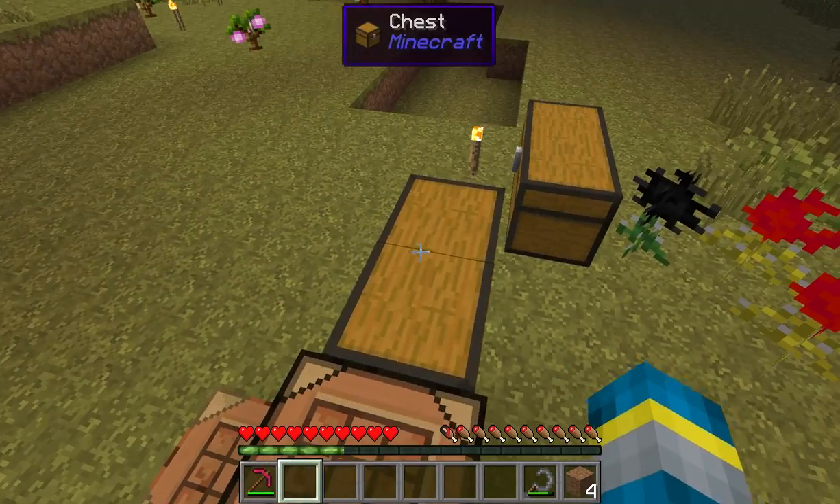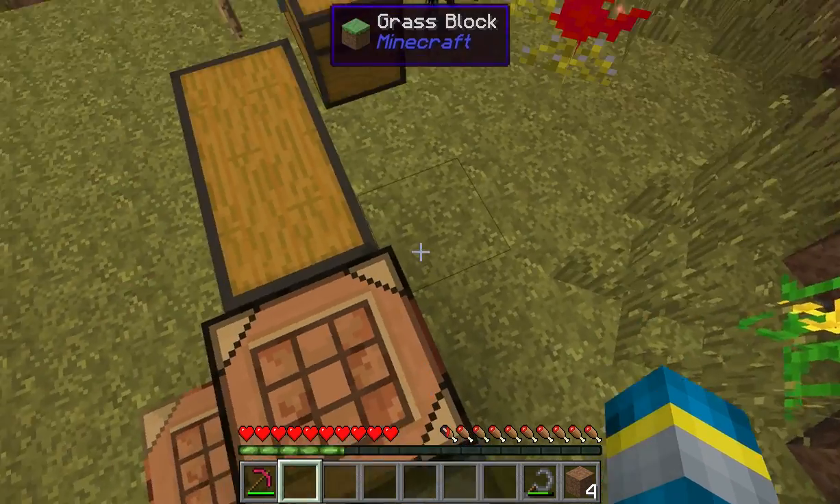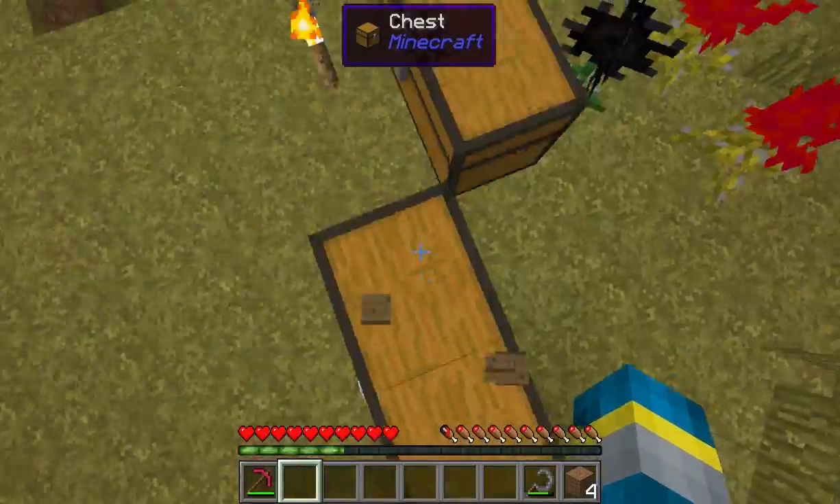We have Factorization, which adds a bunch of cool stuff related to stuff. And we have FastCraft, which...